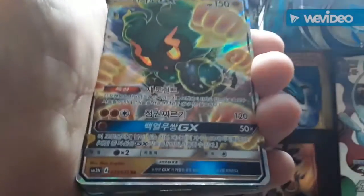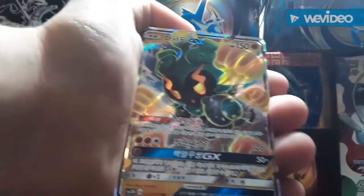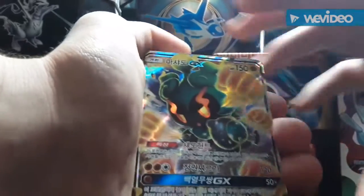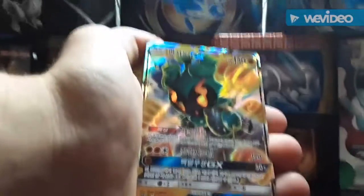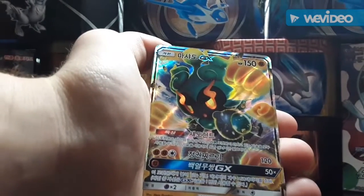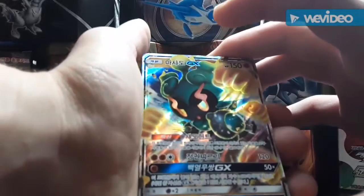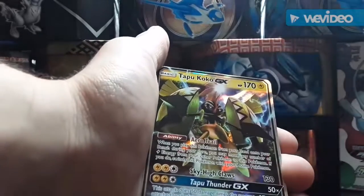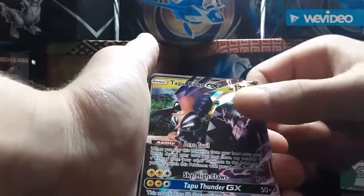Now on to GX cards — this is a Korean one from my first Korean booster box. I thought when I opened it only holos were going to be in there, but my cousin pulled this one when I gave him a pack to open. We then traded for it. We have a Tapu Koko GX and a Shiny Tapu Koko GX.